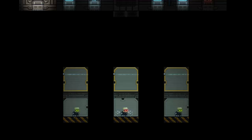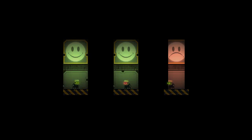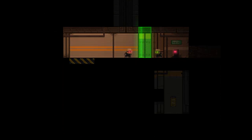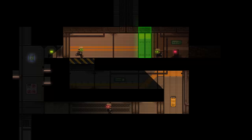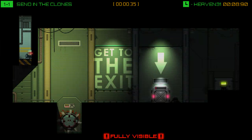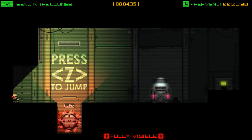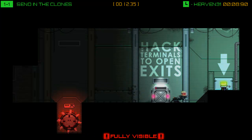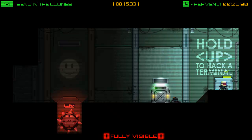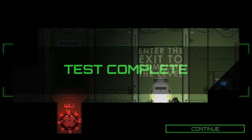One of the new additions to Stealth Bastard Deluxe is, if I remember correctly, the addition of a story — I don't believe there was a story in the original. It's not a definitive narrative, but we do occasionally get scenes that give us a little background and context. We can see we're not the only Stealth Bastard. Like Portal, we are basically a test subject trying to do good deeds for our tester. We can jump around and also hack terminals, which is essential to open the exit doors.